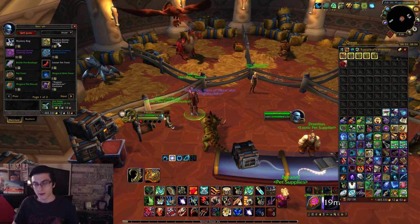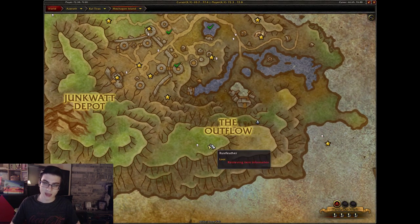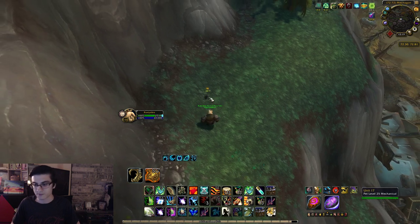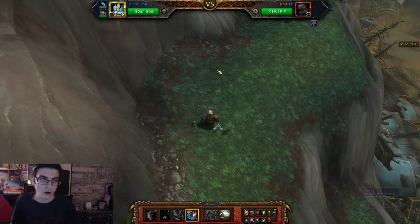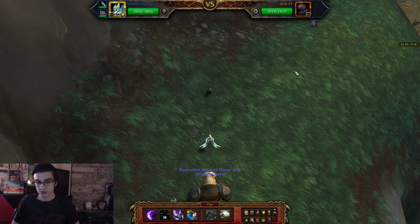With all that out of the way, let's get right into the pet battles. Head over to Mechagon, over in the southern area near the outflow where all the slimes are — you have your first pet, Unit 17. All you need is your Unborn Valkyr and Icky; the third pet does not matter. You don't need your Twilight Clutch Sister yet.